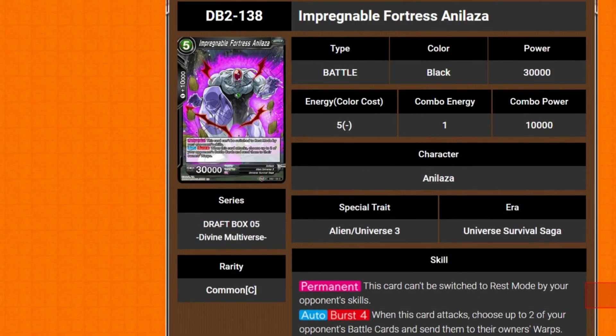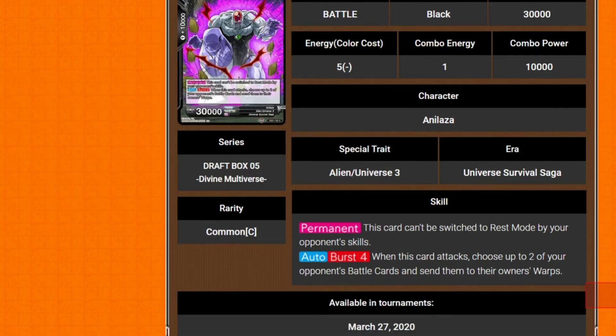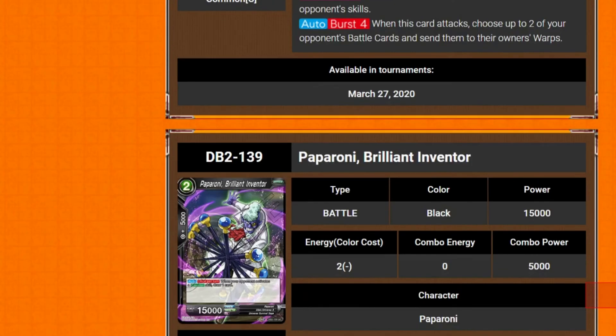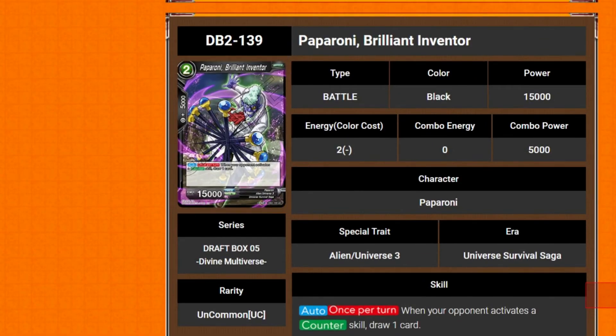Next we've got Impregnable Fortress Analysia — 5 drop 30k power. Its permanent is it can't be switched to rest mode by your opponent's skills. Its auto is burst 4: when this card attacks, choose up to 2 of your opponent's battle cards and send them to their own warp. That's crazily strong. It's a good job you can't bring that out for cheaper — and the burst 4 is helpful because of these kinds of guys.